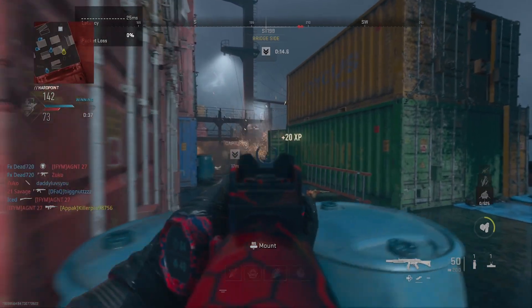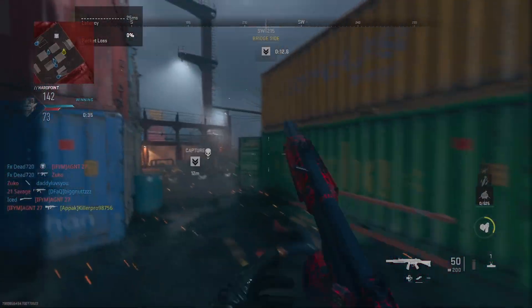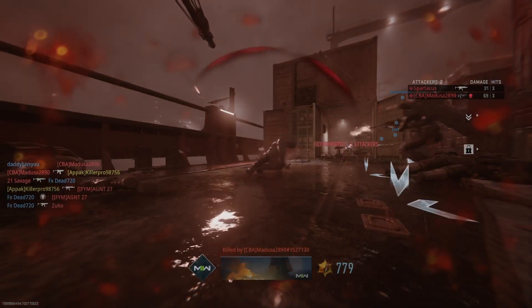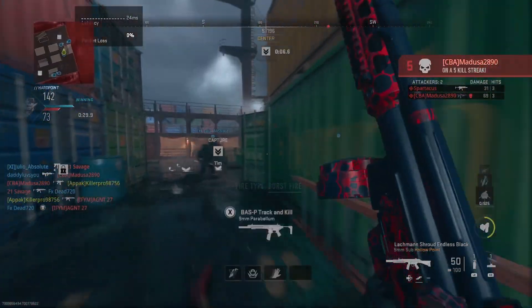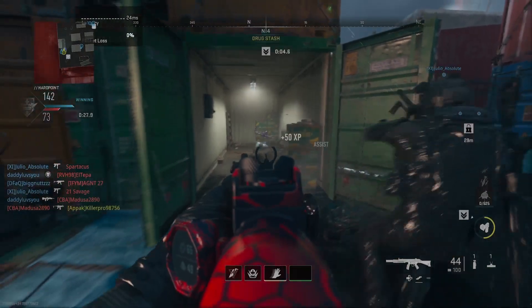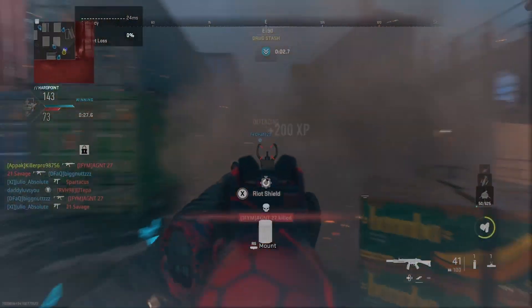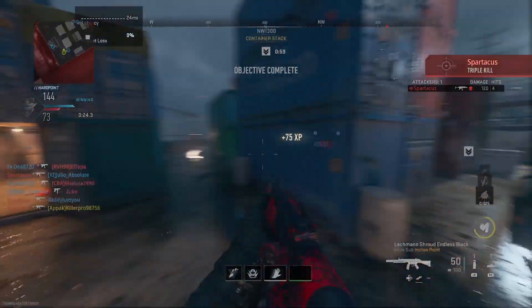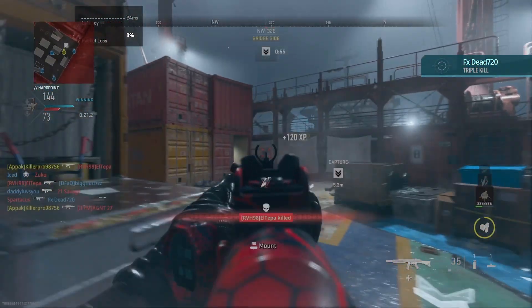Tip number one: don't be afraid to use single fire mode in mid-range fights. I didn't get to use it in this match since it was Shipment, but on longer maps like Dome or Raceway where there are longer sight lines, I switch over to single fire and mow down targets in 3 shots or so. It almost feels like there's no recoil — you just need to make sure you're landing your shots.